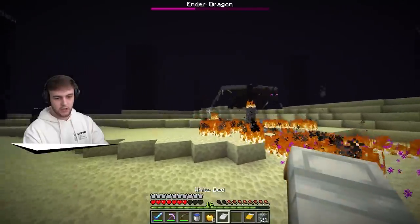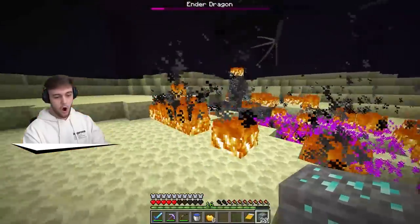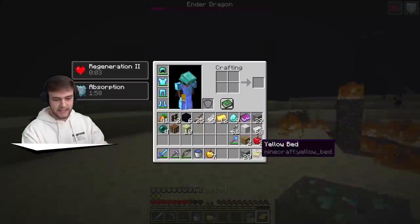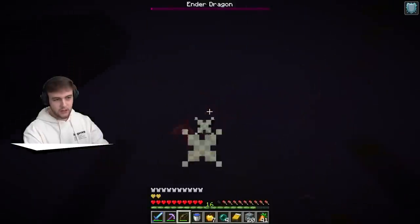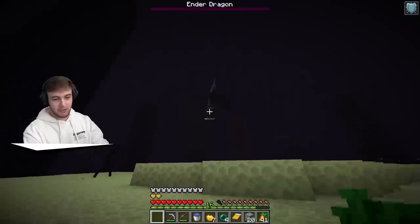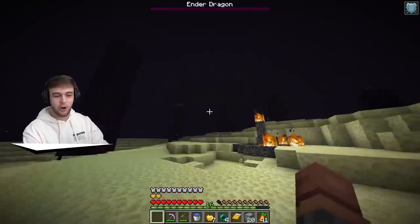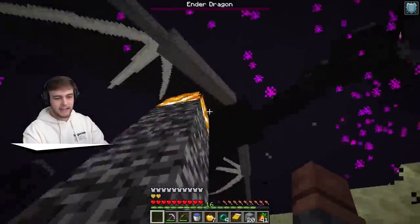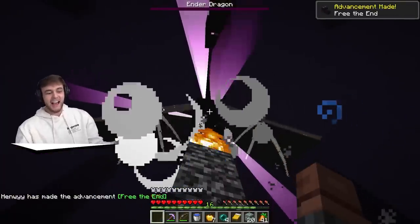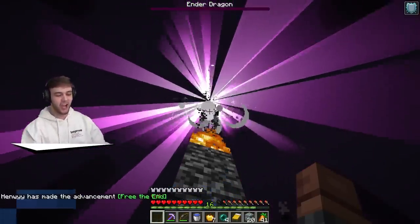Let's place down another one of these real quick. Oh! She's down to her last health right now. This is perfect. Are we going to get her? One more? I'm going to punch her to death. I'm going to punch the Ender Dragon to death - you guys heard it here first. She's literally on zero health. And... I just punched the Ender Dragon to death! Let's go!